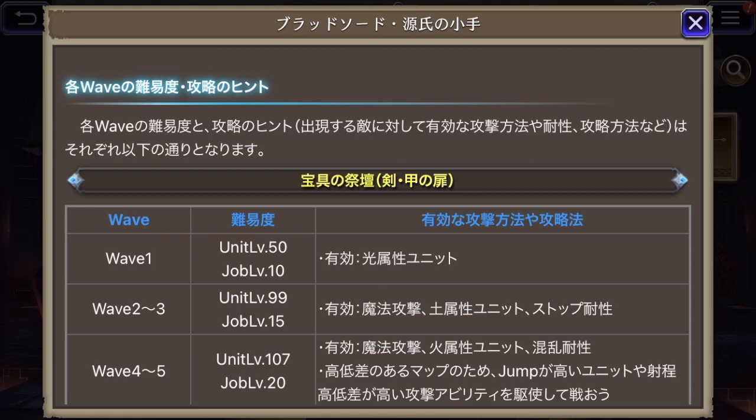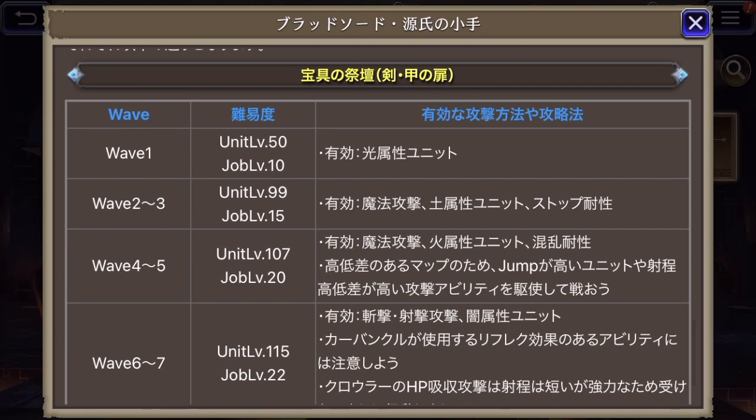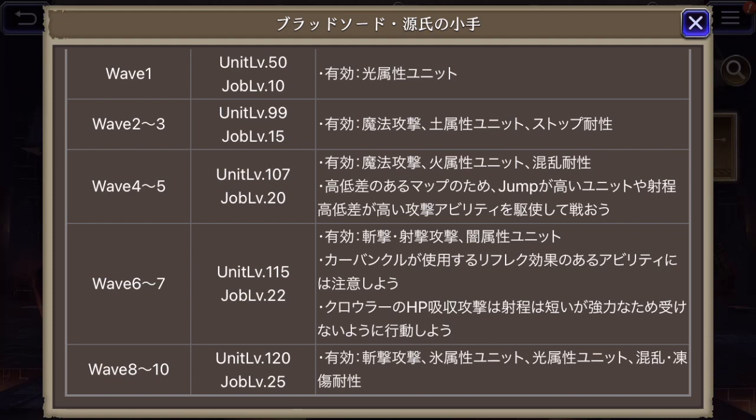For wave 1, light element units will be useful. Waves 2 and 3 recommend units at level 99, job level 15 — magic attacks will do well, and it recommends earth units and stop resistance. Waves 4 and 5 require unit levels 107, job level 20 — again recommends magic attacks, fire element units, and confusion resistance. There's also a big difference in elevations on the map, so units with high jump or projectile attacks will be useful.